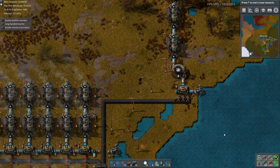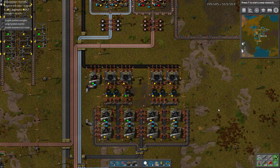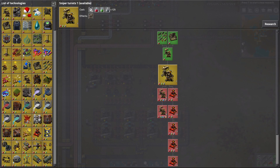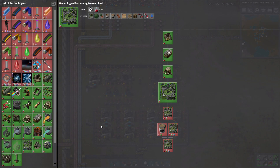I think it's time to load up the next save file. The last process we need to set up before committing to manufacturing on our new bus is algae processing. Luckily the research is pretty easy — it got researched already; I must have researched it previously on the original file. But it unlocks a fairly lengthy process around green algae. What we're going to do essentially is turn crushed stone into carbon dioxide.